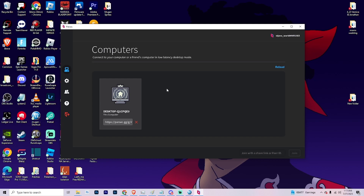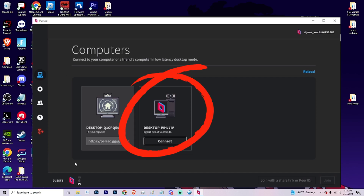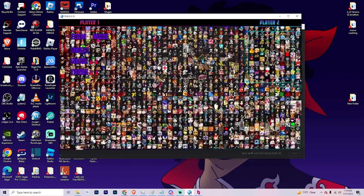Once you link up with somebody, their name will appear in a little square showing a gamepad, keyboard, and mouse. You can choose what access to give them. If you don't have a gamepad set up for the other player, just go with keyboard — that'll be what they use to play.